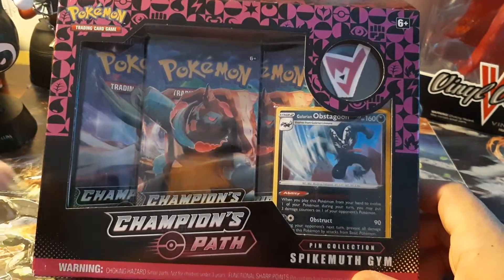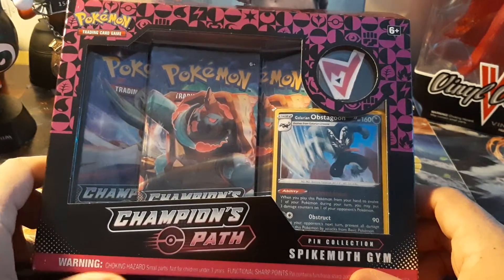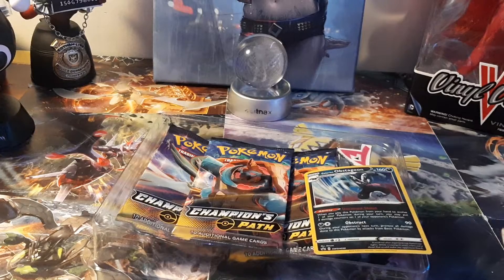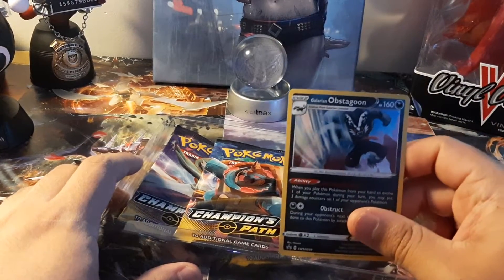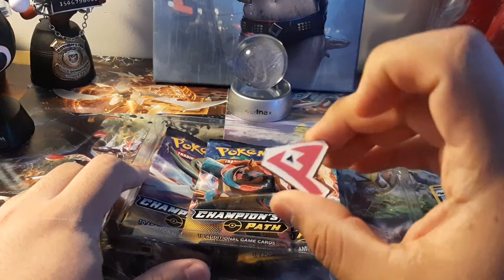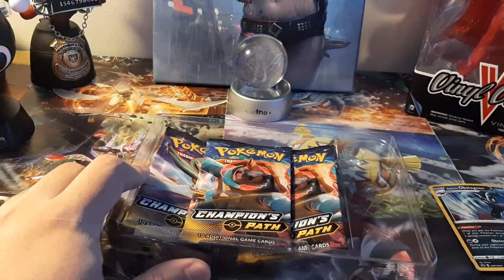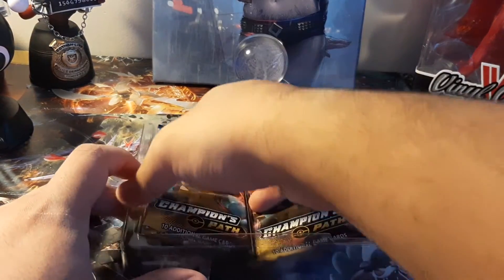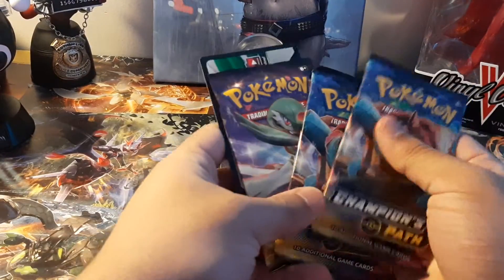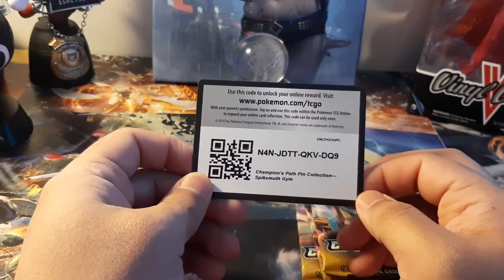Hey, what's up guys! Today we're gonna have a Champions Pack Spike Mod Gym - it's a Battlefield Castle and we're gonna be opening the whole box. We have the Galarian obstacle from the Dark Tide Gym, we have our beautiful dark batch which is my favorite, and we have the three bags on the go - I don't play it so you guys can have it.